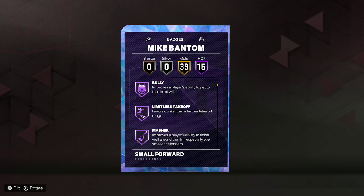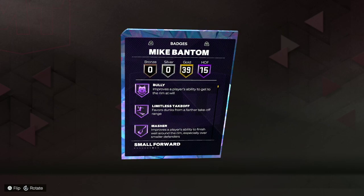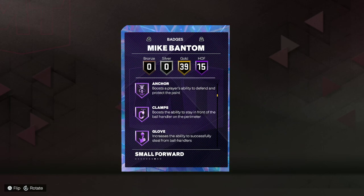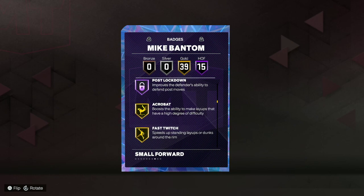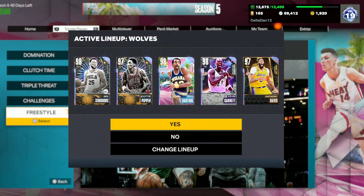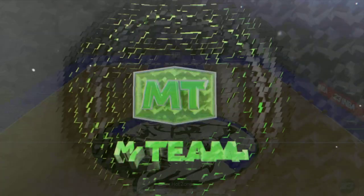He has 15 Hall of Fame badges and 39 golds — that's just his Opal. If you go on 2K DB and activate the Dynamic Duo, he gets 30 Hall of Fame badges — double the amount he has right now. It's actually insane. The Opal version gets Bully, Limitless Takeoff, Master Post Writer, Agent 3, Catch and Shoot, Clamp Breaker, Quick First Step, Clamps, Glove, Interceptor, Menace, and Post Lockdown, plus the 39 golds.